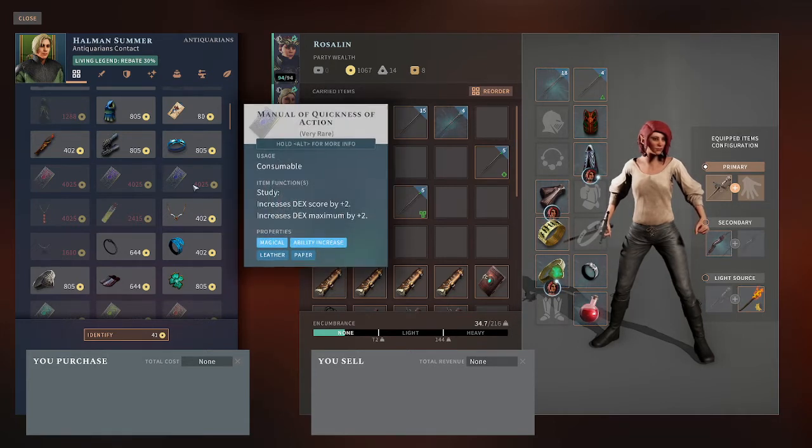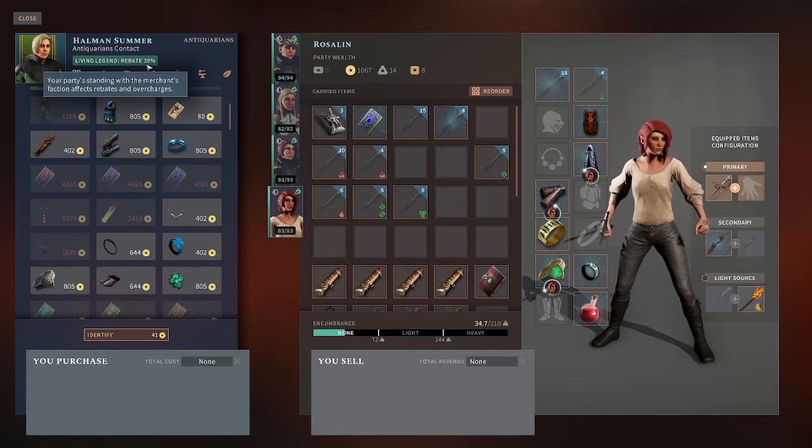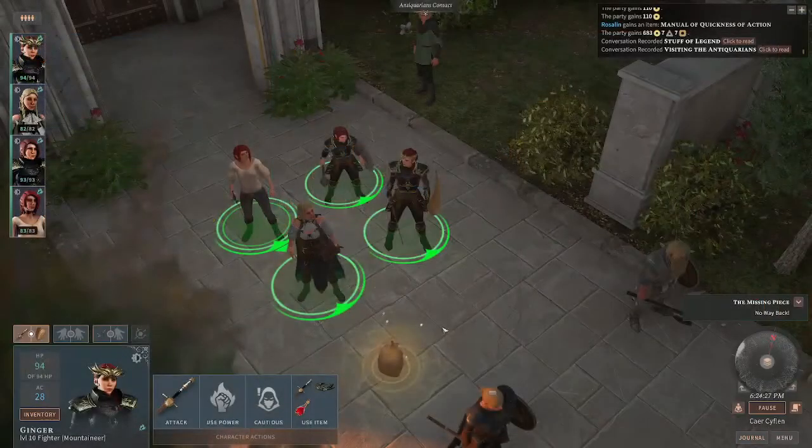So if you purchase them for 4,025, and if you have a contact that you really like that has good stuff for you, you want to give your items to get that rating with them all the way up so that you can get a rebate of a max of 30%. So this will sell things to you for a lot less.